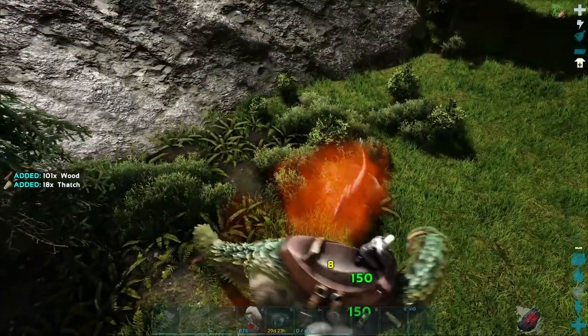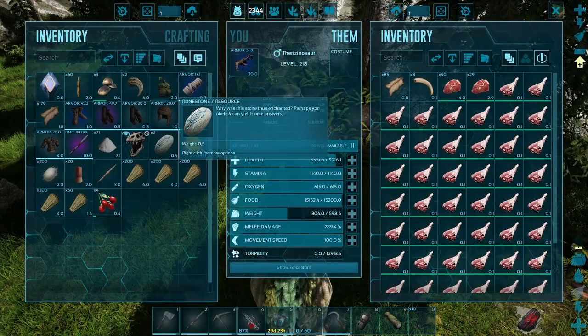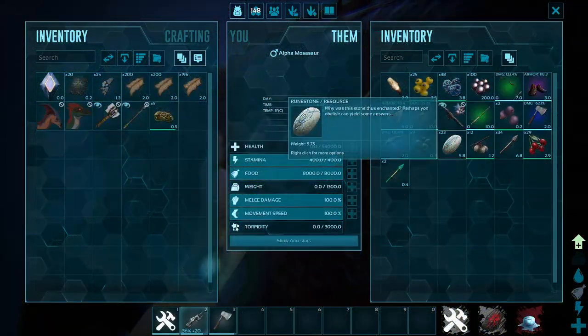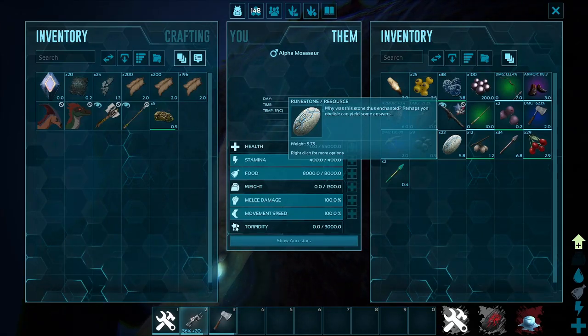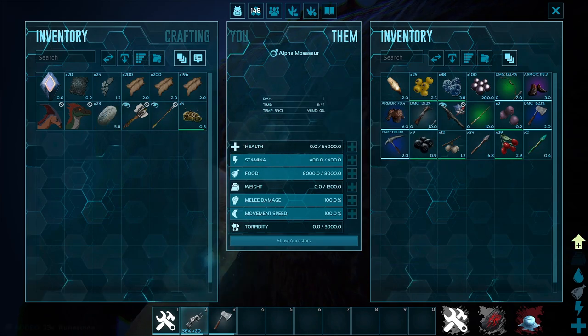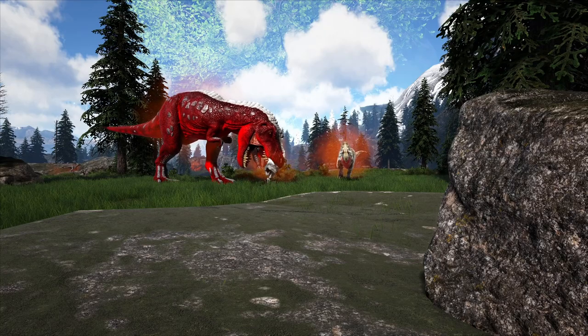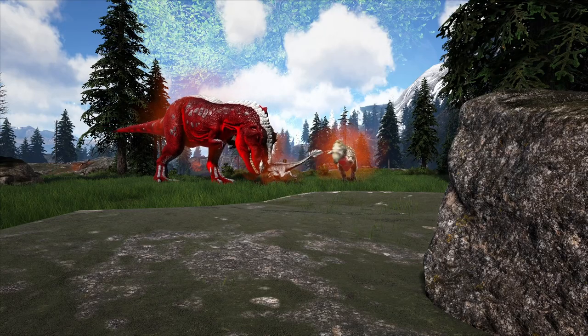The way to get runestones on this map is by killing alpha creatures. Some alphas will give you a very small amount of runestones, while others will give you a massive amount that you can use to activate nearly every boss by only killing one creature. I'm going to be showing you a tier list of all the alpha creatures so you can figure out how to get the most runestones to activate the bosses.